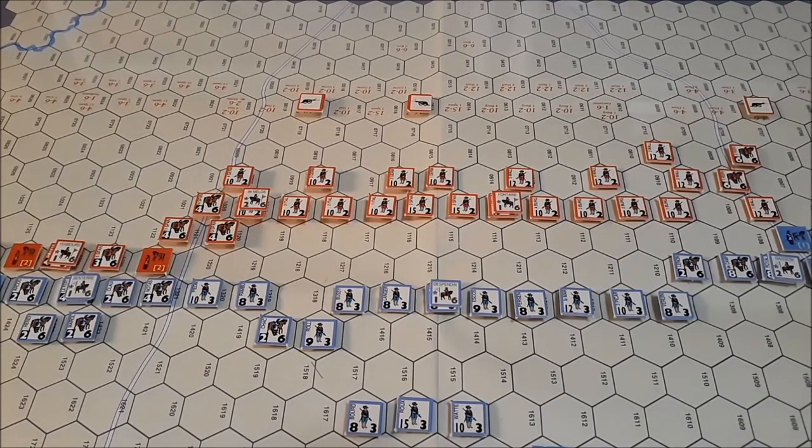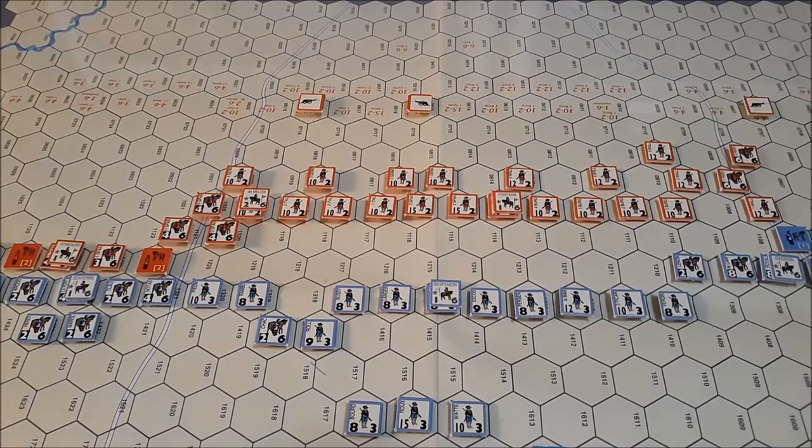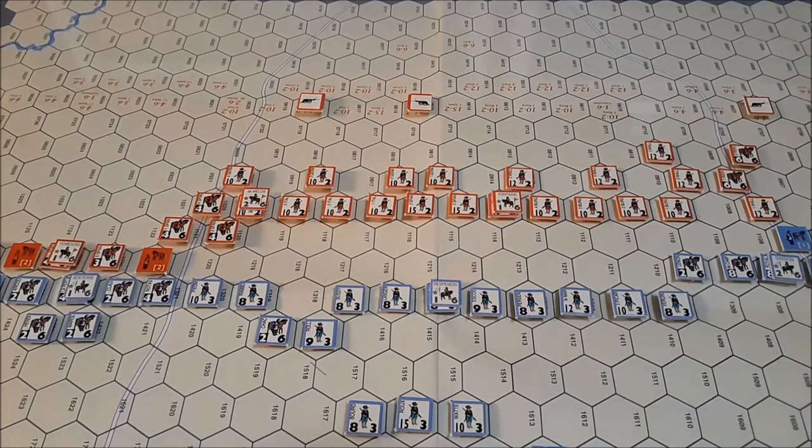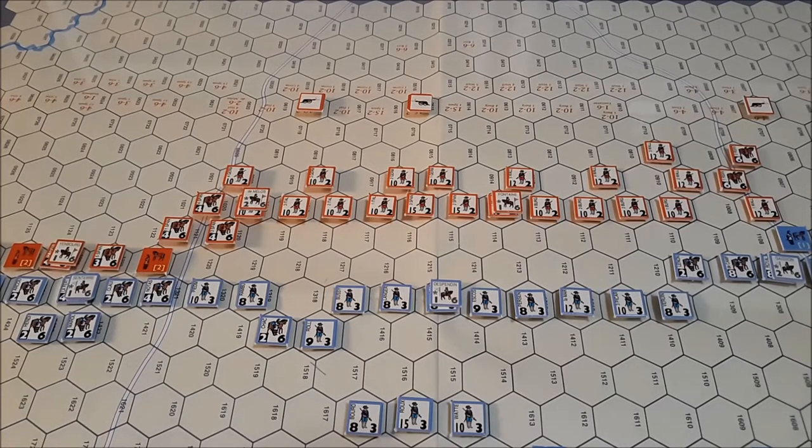This is Rocroy — I will not get that name pronunciation correct no matter how hard I try, so please bear with me. We are playing the 30 Years War Quad, the Decision Games version. We are playing Rocroy. We are at the start of game turn four, and it is the French player's turn.